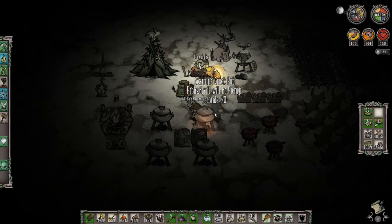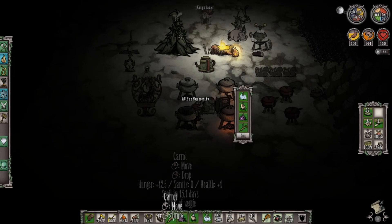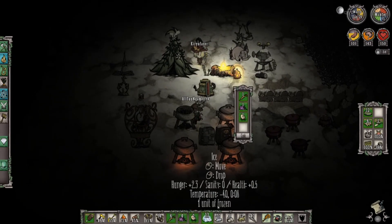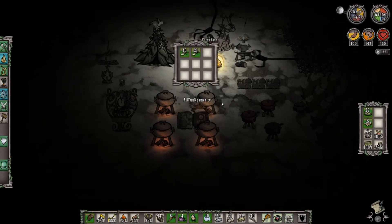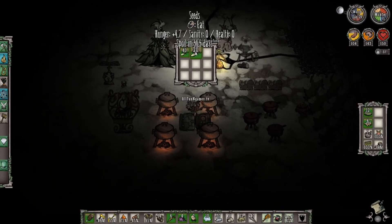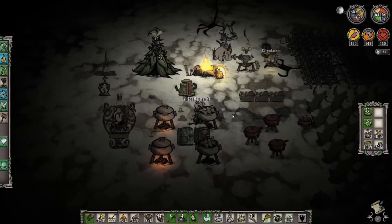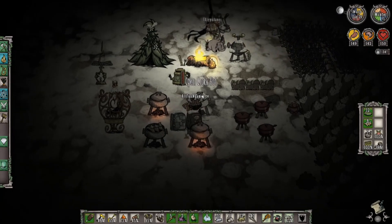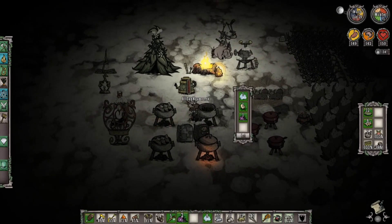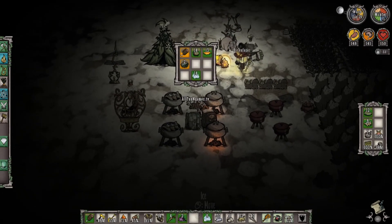Let's get ourselves some more pierogies. We're doing extremely well getting prepped and ready for the next fight. This time I'm going to use all the resources we have because we're definitely going to need them. Instead of using meatballs, I'm going to stick to seeds for eating, so that way we save as much meat as we can to get ourselves the pierogies we need for healing. When this is all over, we're going to have ourselves 12 pierogies total, which is more than enough healing.